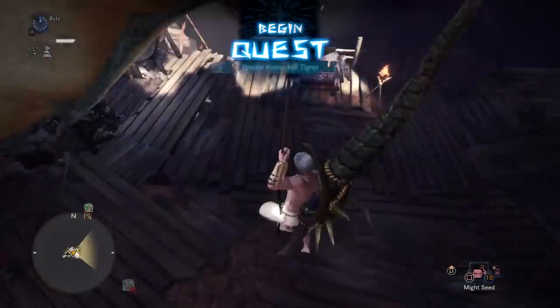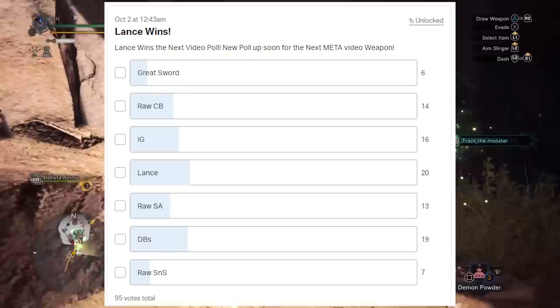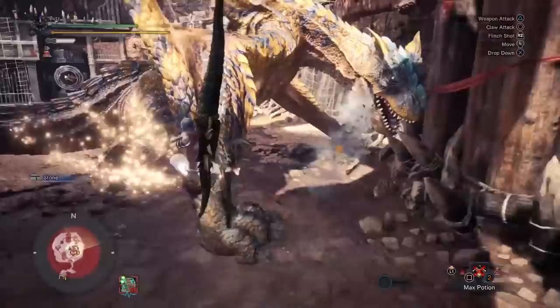Hello everyone, this is Jinx from the Monster Hunter Math Guys. The Patrons have spoken and the next weapon to be covered in the meta series is Lance. Iceborne is different from base game Monster Hunter World because the meta is not as cut and dry as it previously was — especially for Lance. There are multiple raw options as general use lances, but Elemental and Status also have their place. This is going to be a three-parter; today we'll be talking about the raw sets.